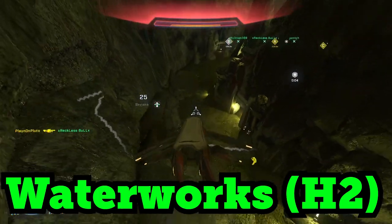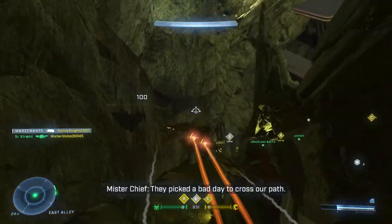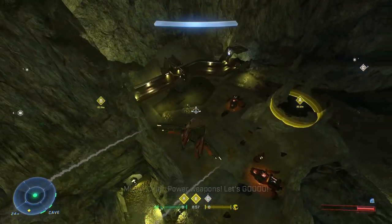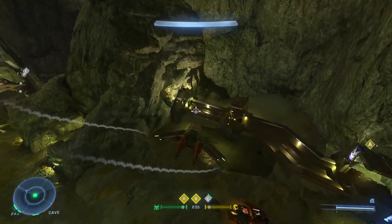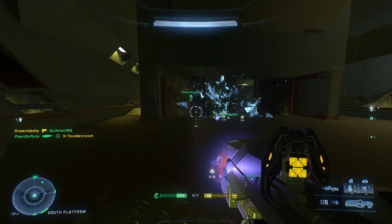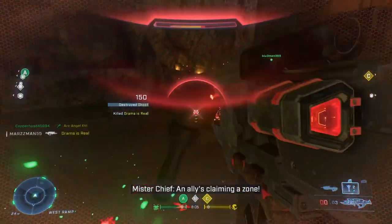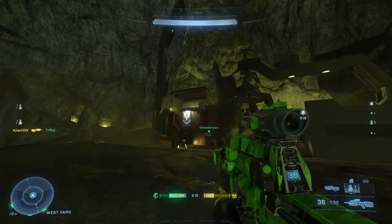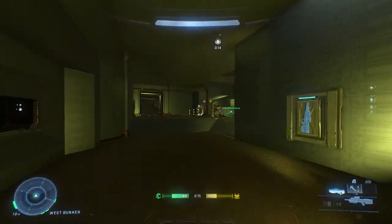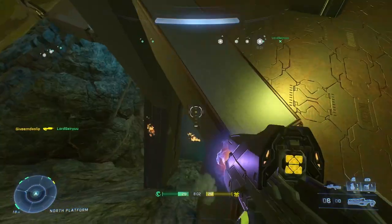The second map, Waterworks, is a remake of the classic Halo 2 map. It's very open, making it perfect for vehicle combat. Comparing it to other BTB maps in 12v12 or even Halo 3 or Halo 4 maps, this is probably the most open of them — even more than Valhalla. It's a great map for tanks like the Wraith on both sides, and I think the Wasp and Wraith combination is perfect for this scenario.